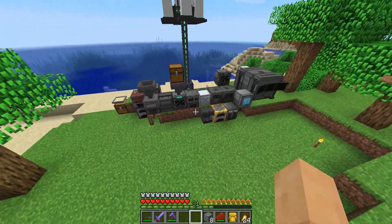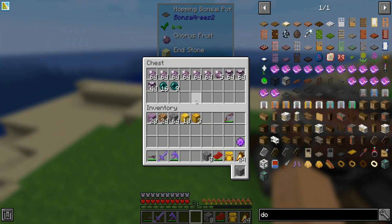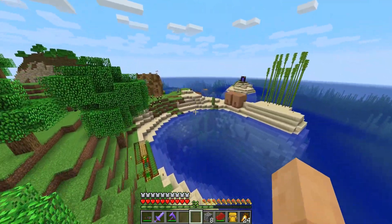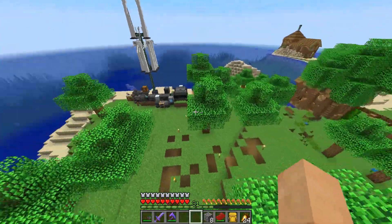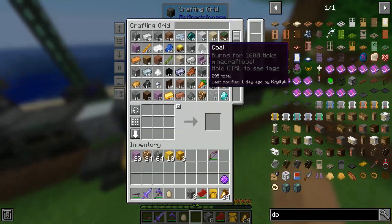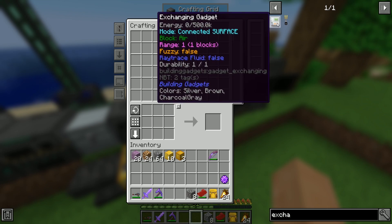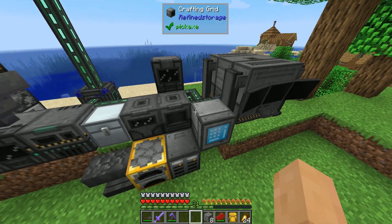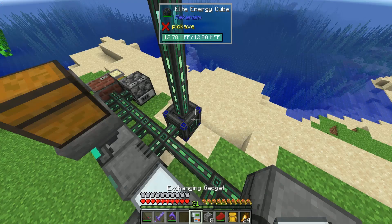Let's get back to some business here — nothing too crazy. We need to make something right off the hop: the exchanging gadget. Beautiful stuff, all part of Building Gadgets — very easy to craft at this stage of the game. We can charge it up, 500k power. Pretty darn nice.